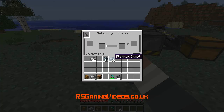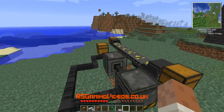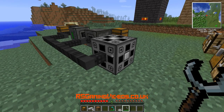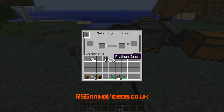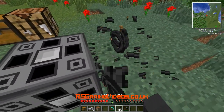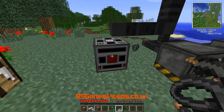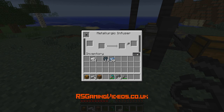Let's place that down there. The red face is the wrong way, so we're going to want to get our wrench — shift-click — and wire it up. There we go. So now this says this has been wired up.